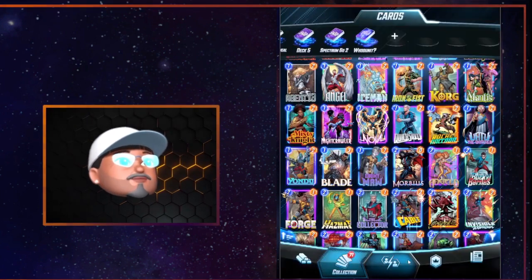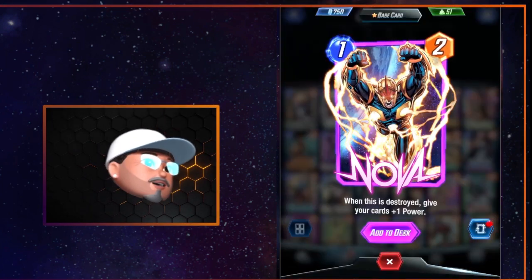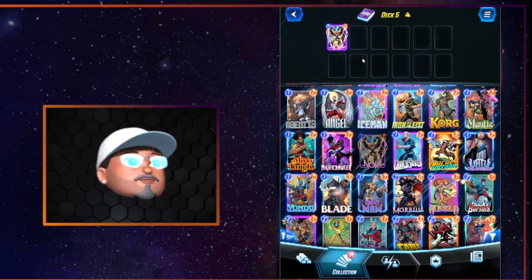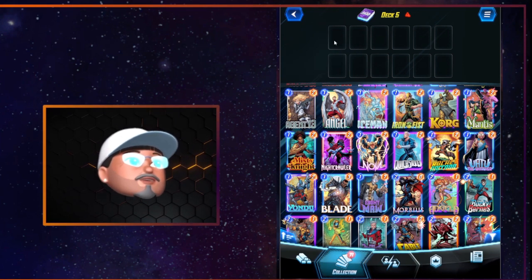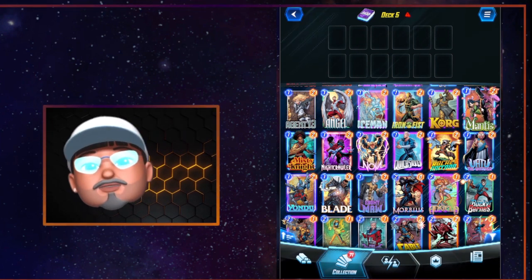Talking about deck building — one of the cool things they did was the system for adding cards to a deck. On PC that's two clicks, but you can also just long press and it puts the card right up there, so you're down to one click without going through all the screens. It works the exact same way on mobile. And to remove a card from the deck, you just long press and it gets rid of it as well.